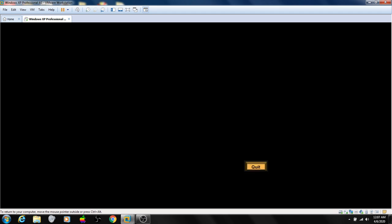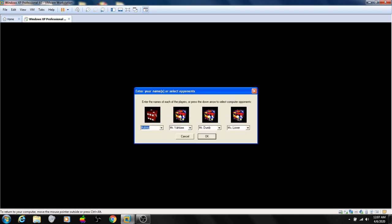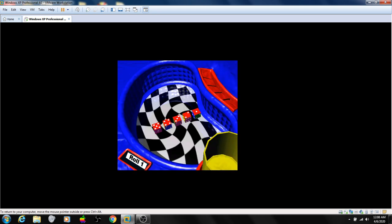Painted. Just have to get everything set up. We'll just have two opponents: Ms. Lower and Mr. Dumb. Perfect. Let's play Painted Yahtzee. I go first.